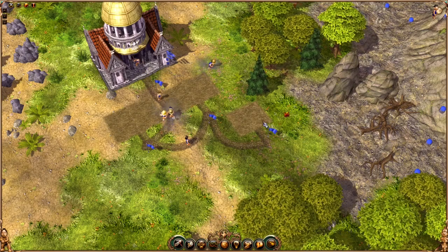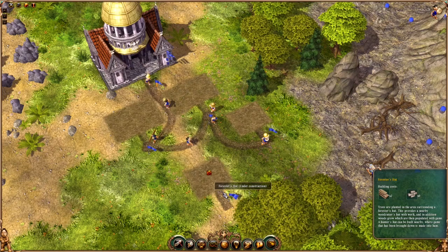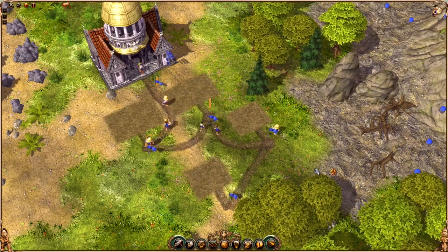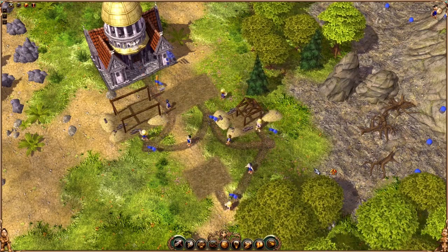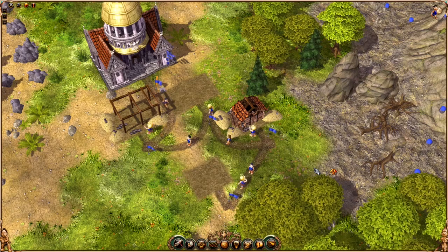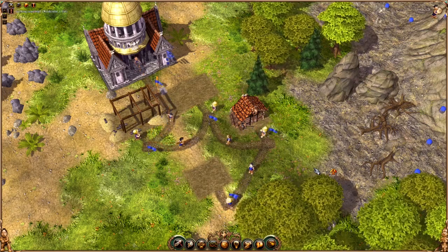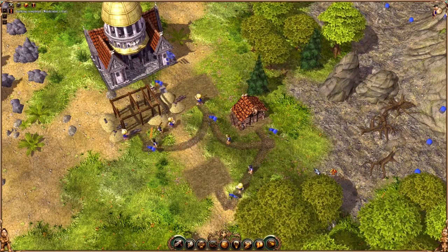First thing we're going to look at is the wood production group of buildings. We have to build various things like a sawmill, a woodcutter, and the thing we're going to focus on today, which is a forester. Foresters are guys who don't need any external resources. They're at the bottom of the food chain, they only need a house, and then they start planting trees for you. That's where you get one of your basic resources, which is wood — and you're going to need wood for everything.